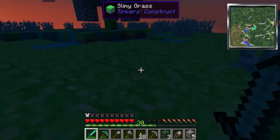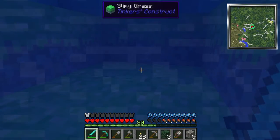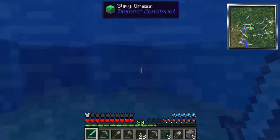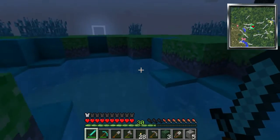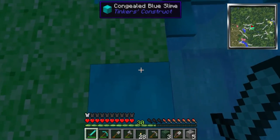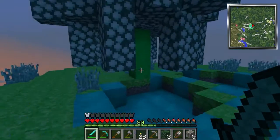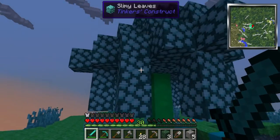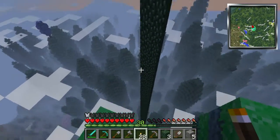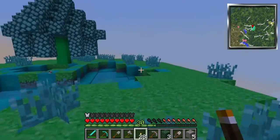Get out of here. Slimy leaves, congealed blue style. So we're on some sort of Tinker's Construct style island. First things first, let us change into ourselves again. So we're on some sort of slime-based island, which is... Whee! Bouncy! What's this thing? Some sort of tree? Congealed green slime and slimy leaves. So we are going to use this slime island as our home, basically.